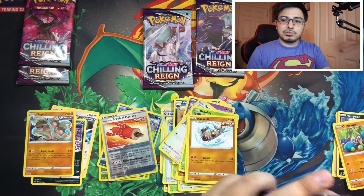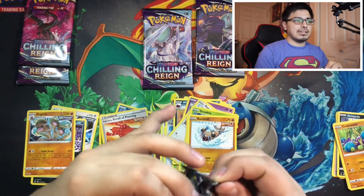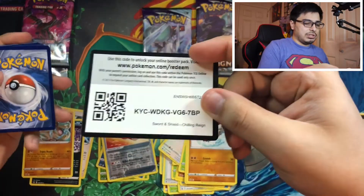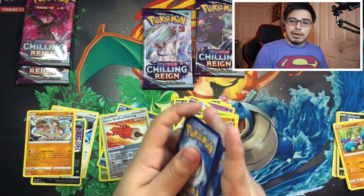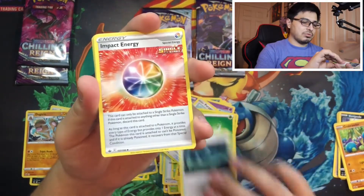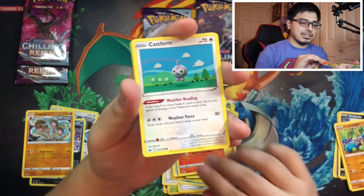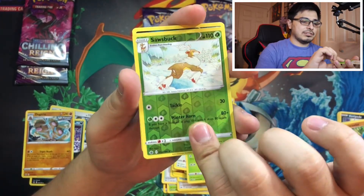I bet the artwork looks pretty dope on this part here. We're probably gonna do another video — an ETB battle royale, basically. Well, not a full battle royale since it's just two ETBs, so we're gonna see which one has the better pulls. We got a Lady, a Bucks, a small Bucks, and a Galarian Weezing.